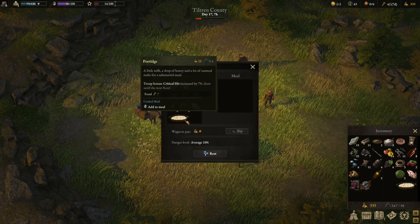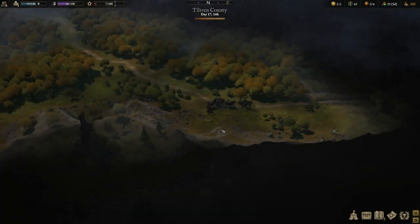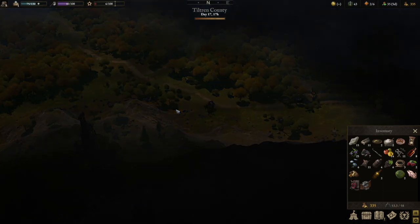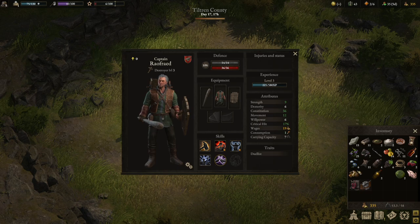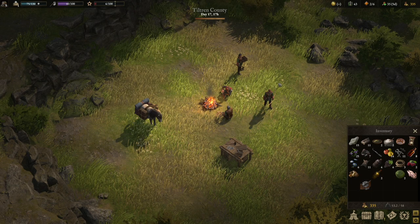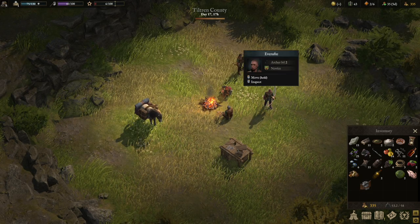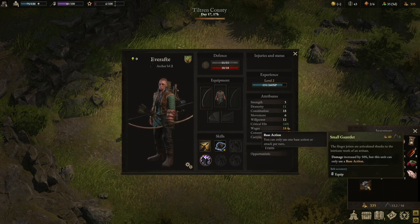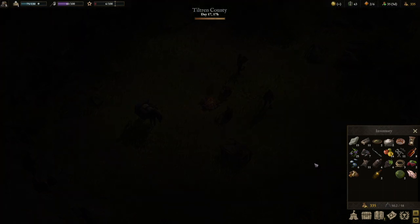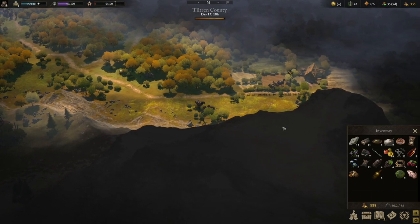Now we camp. After that we get a hearty meal — porridge time, baby. We earned it. Have we been using any abilities on Bethit? We have defensive stance. Everaft, you don't have any abilities aside from first aid — you're going to take this and do all the damage, okay? You are our DPS person. They're going to do great things.